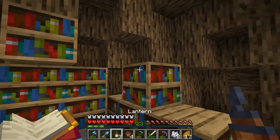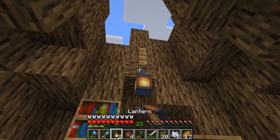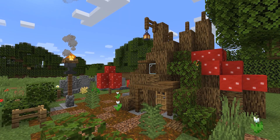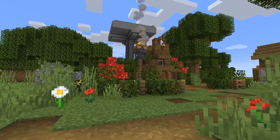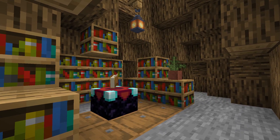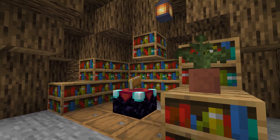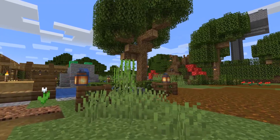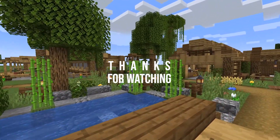Now we need to do some more finishing — adding leaves, coarse dirt outside, maybe a fence. I added some walls, more leaves, and made a custom pathway as well. I hope you enjoyed this and liked the pond and tree stump I built. If you did, leave a like below. In the next episode we'll be going on an adventure — until then, take care and have fun!